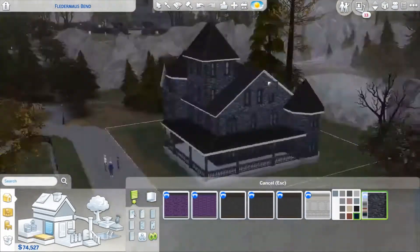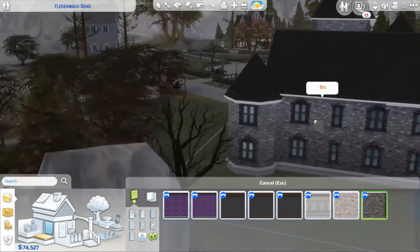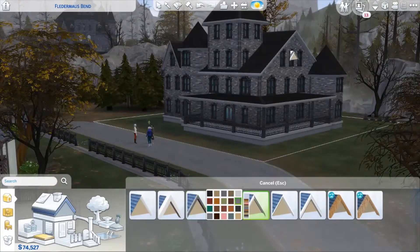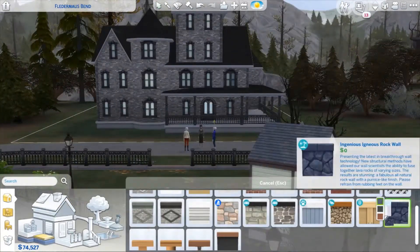So here is the Moonfall family's house — Moonfall Manor, the Moonfall Estate, whatever you want to call it. There are only three Sims living here plus a black cat. Their names are Lenora, Erelis, and Maren. And basically this is how the story goes.